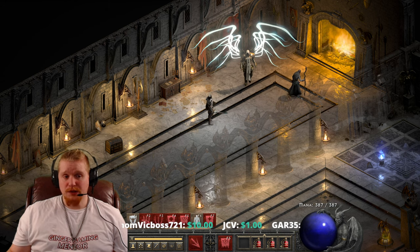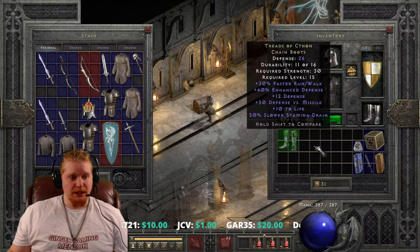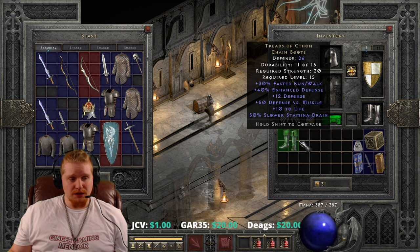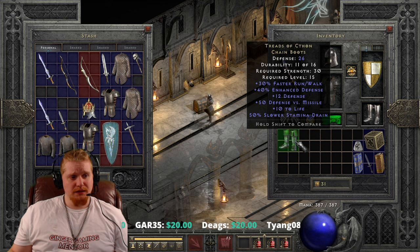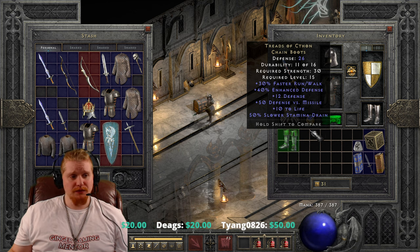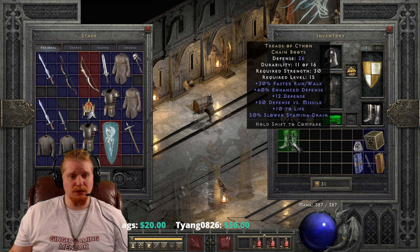Hello guys and gals and welcome to another episode of Unique Items. Today we're going to be looking at a pair of boots called Treads of Cethon. Treads of Cethon are relatively low level boots at level 15 and they're fairly good boots at level 15. If you have a pair of Treads of Cethon, it's good to save them for some lower level characters.